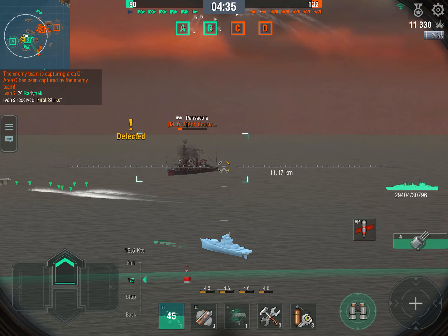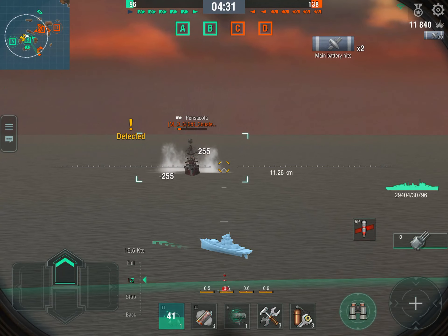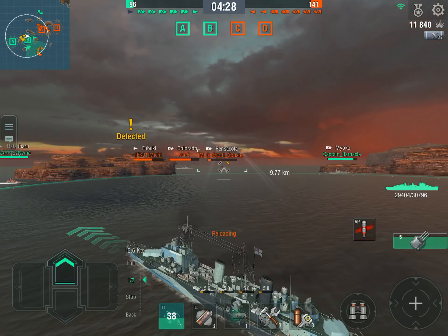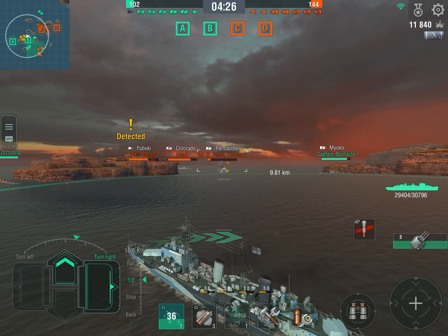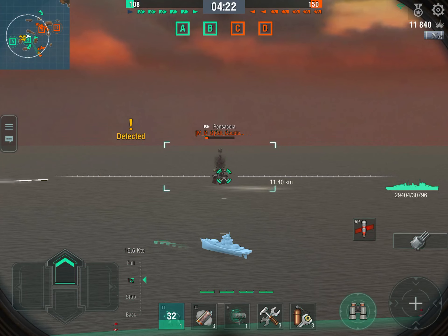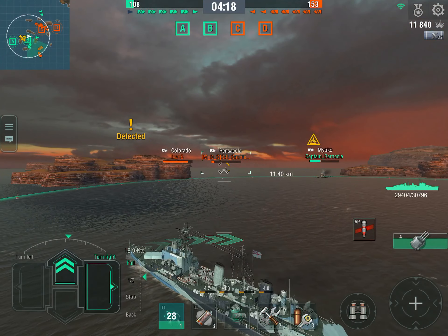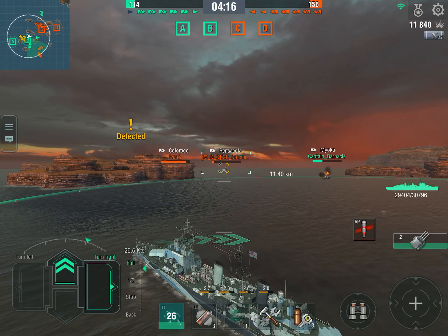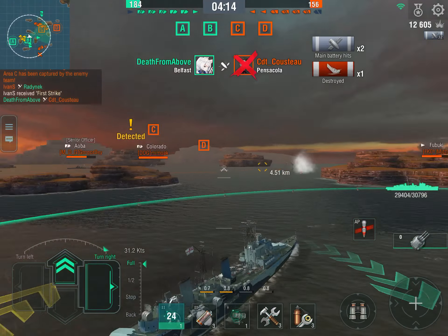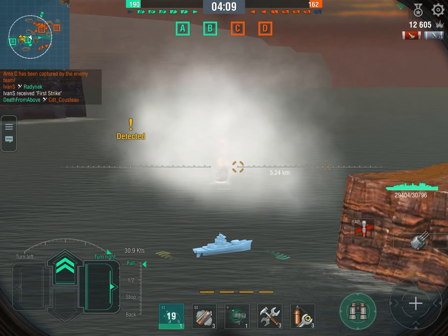It's very good at dealing with other cruisers. Let's see how it performs against battleships — there's a Colorado right in front of us. That won't take long before it starts engaging us, but let's finish that Pensacola first and put a couple of shells into him. The whole enemy team is there, so I'm not going to push my luck to the left.